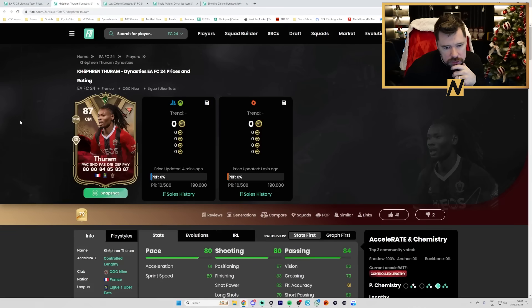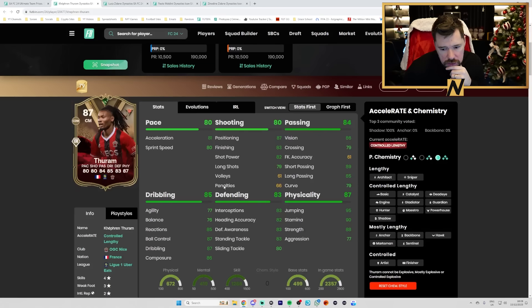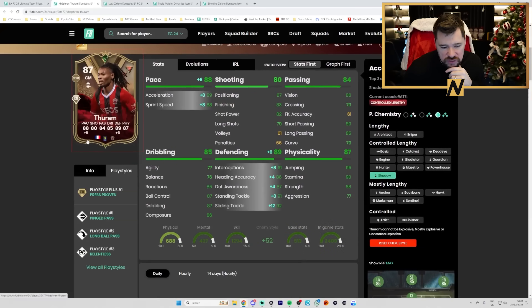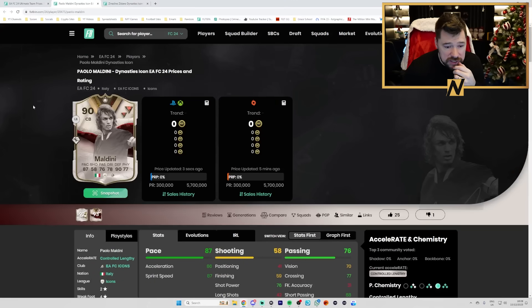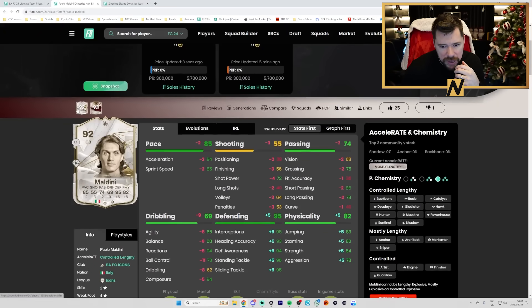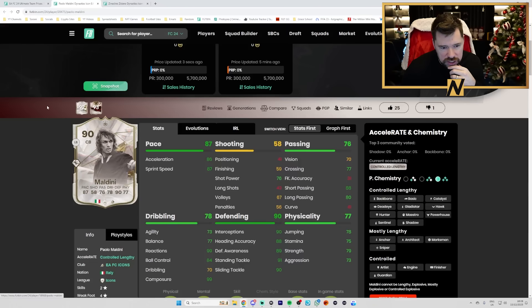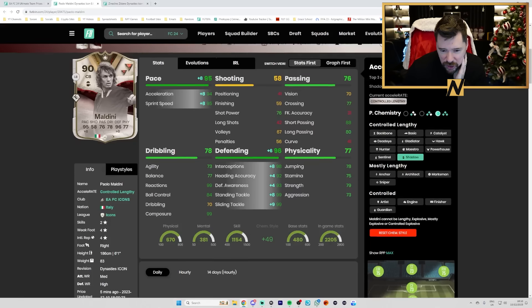We've got Kefren Taram — remember his card last year was good. With a shadow chem style: good pace, good defending, well-rounded stats, four star, three star, six foot, forward press proven plus. Luca Zidane's a goalkeeper, no one cares. Paulo Maldini's kind of a baby card — got more pace, more shooting, more passing and more dribbling than his 92 rated card, about five less defending and five less physical — that's a trade I'd accept. Four star weak foot, six foot one, same play styles. Pop a shadow on this: top pace, top defending, good passing, great dribbling.